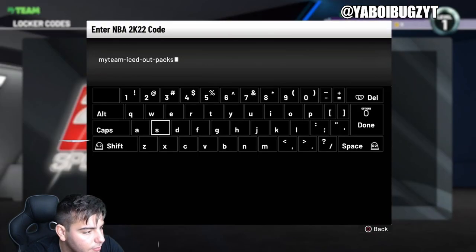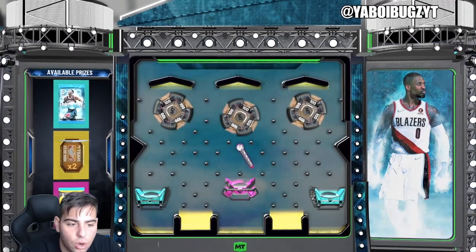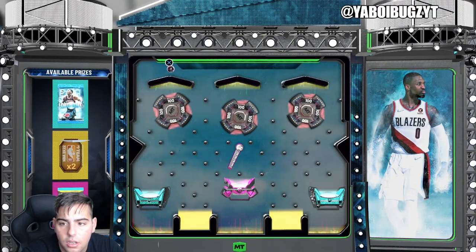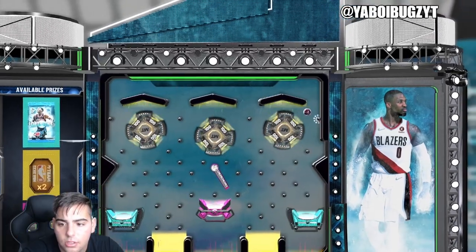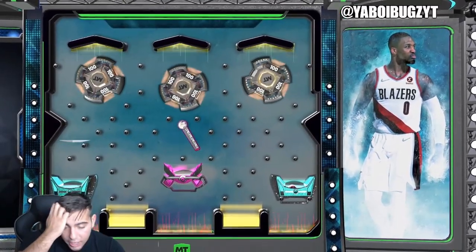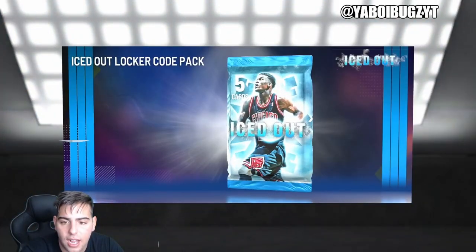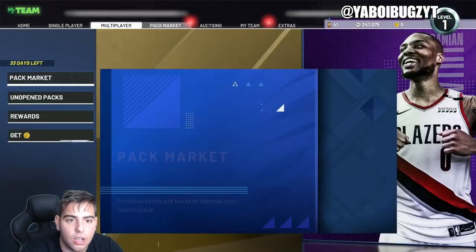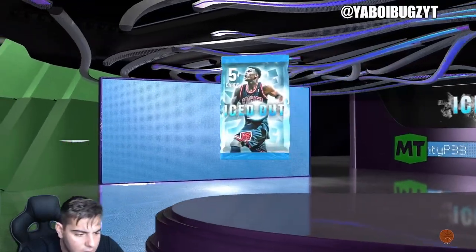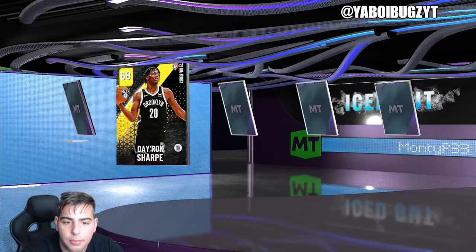Here we go, here's the code — good luck to everybody, hopefully you guys get some heat. Chances of getting the pack are probably slim to none, but we're gonna try anyway. Come on, let's get this pack! We got it — free pack! The iced out packs are kind of trash not gonna lie, I haven't had any luck with them. I just got straight amethyst. Let's see what we get — and we get nothing but a gold.